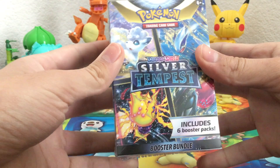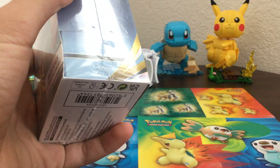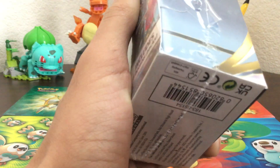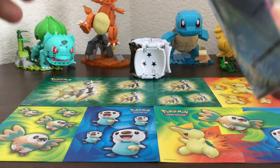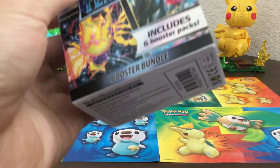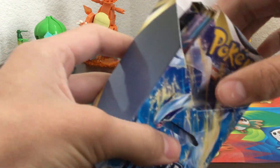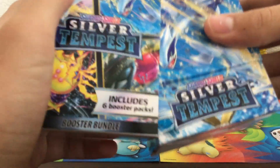I have the Unknown V-Star and Unknown V, and I have the Secret Regidrago V-Star, so hopefully we can get the regular one. The only Silver Tempest thing I've opened was that Taltratec 3-pack promo bundle. I use the boxes to store my clear sleeves — I put holos and stuff in them, so that'll come in handy.